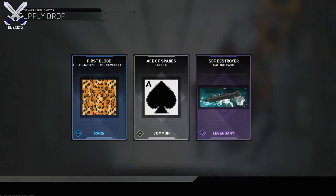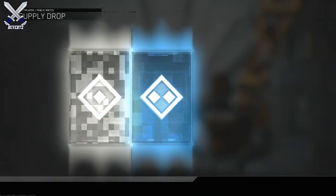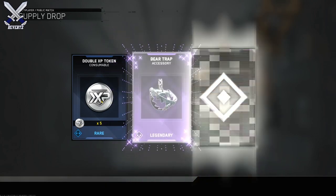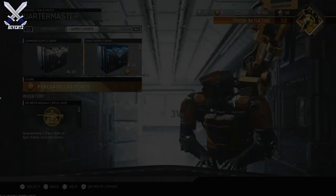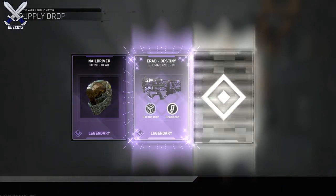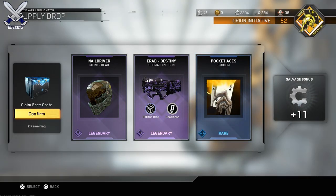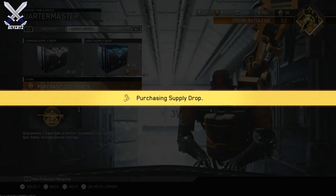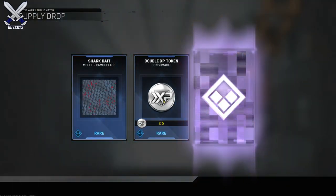I don't know — I might buy another one of these bundles because it's so good and really cheap as well. Or I might just save my keys and wait for next week to see what they come out with. It does seem like they're gonna be coming out with a bundle every other week, and a hack in between those. I think that's gonna be the pattern that Infinity Ward follows from here on out.